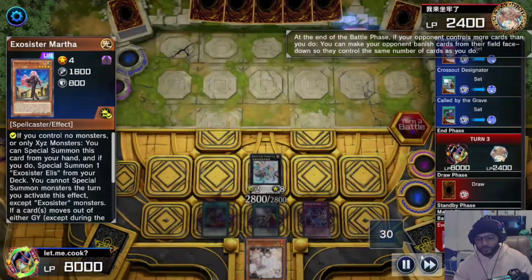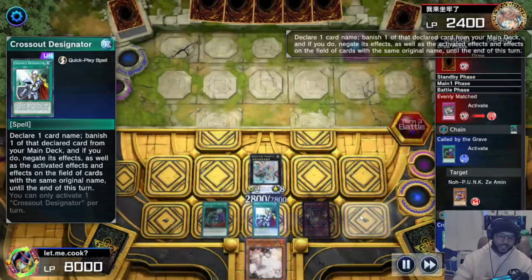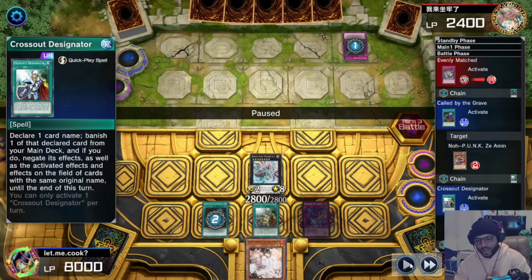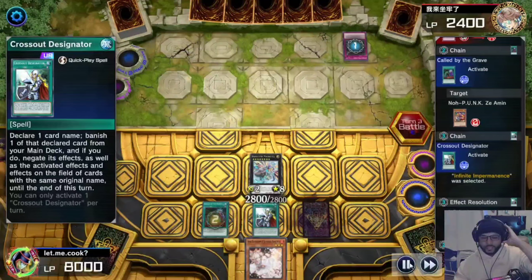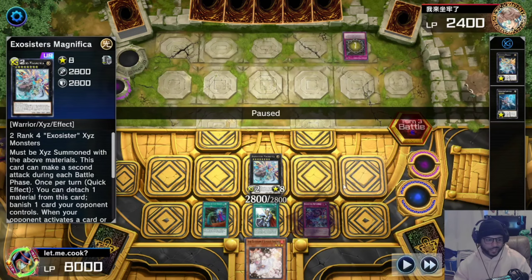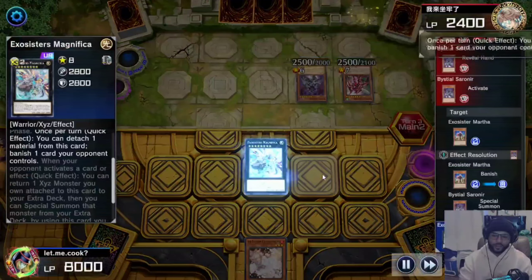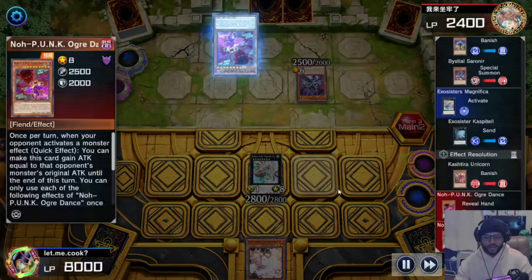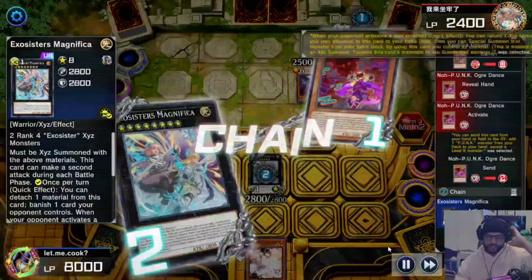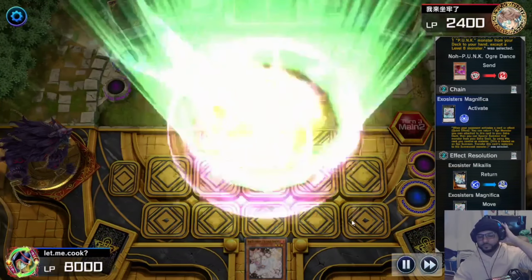They hit us with Evenly Matched — I activate Called by the Grave to get C-Amen out of here, then activate Cross Out Designated on the Imperm. This was before I put Evenly Matched in the deck. The only thing that can stop Evenly Matched when there are no cards on the field is Infinite Impermanence, so that way we negate it. They special summon Unicorn, activate Vicious Sereneer banishing my Martha — I activate Magnifica to banish the Unicorn before they activate it to search their spell. They activate Ogre Dance — I activate Magnifica sending my Caylus back to the extra deck to special summon it back.